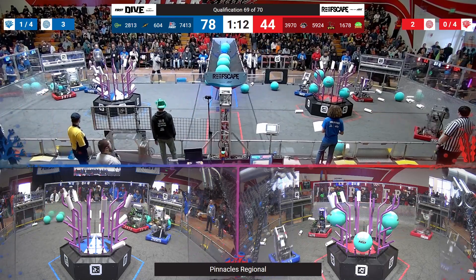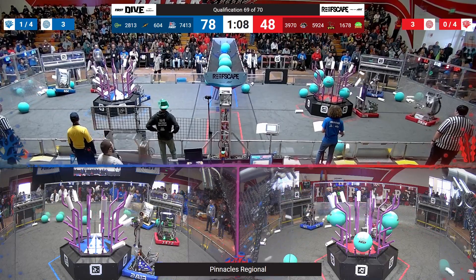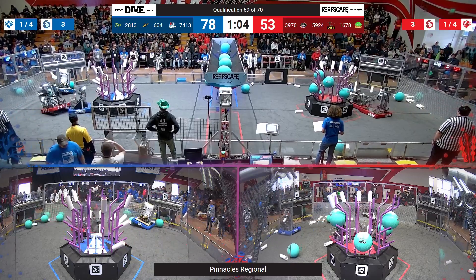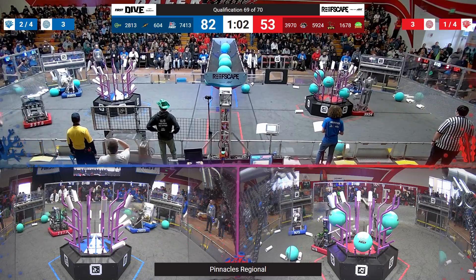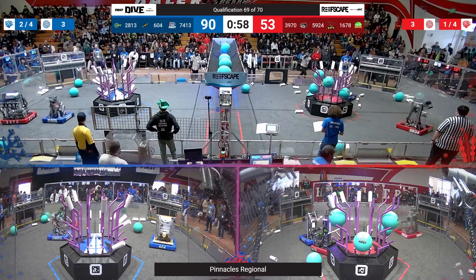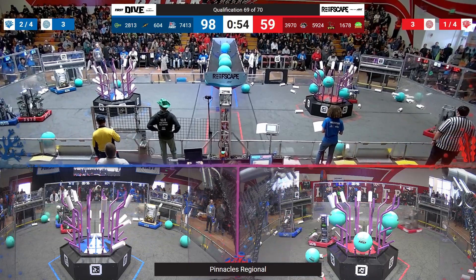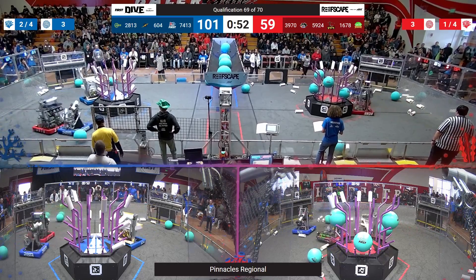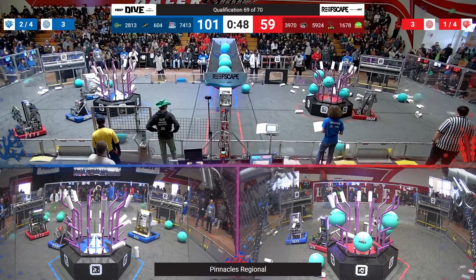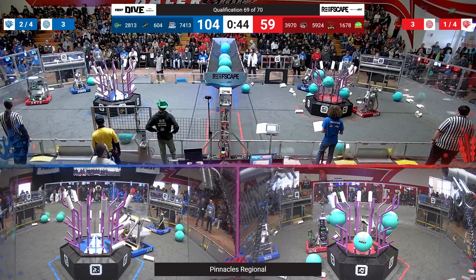5924 Golden Gate Robotics have been focusing on scoring on the L1 as Citrus Circuits have been battling up against Plus Ultra. 604 is on a sea mine — they've got to get away, and they're still on the sea mine. This is all too common, but they do escape thanks to the help of the Gearhead. Now 604 is back at the feeder station — they really need someone to deal with all this algae. Red alliance is down by 40 points from your number one seed.